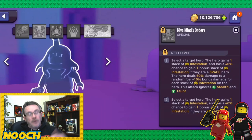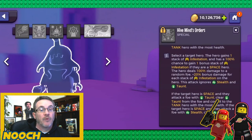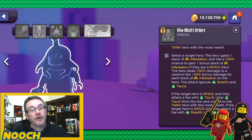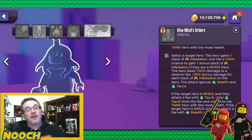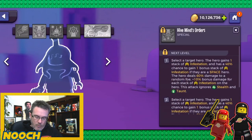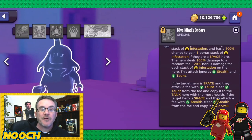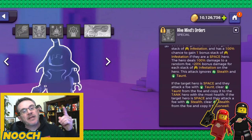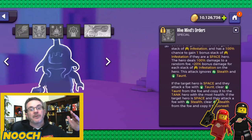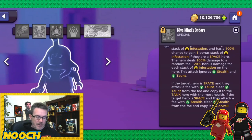At max, Hive Mind's Orders: target hero gains one stack with a 100% chance for a bonus stack if space — so space heroes gain two stacks. They deal 100% damage to a random foe plus 20% bonus damage per stack. If the hero is space and attacks a foe with taunt, clear taunt and copy it to the tank with most health. If space and attacking a foe with stealth, clear stealth and copy it to Gorwell — keeping her alive.